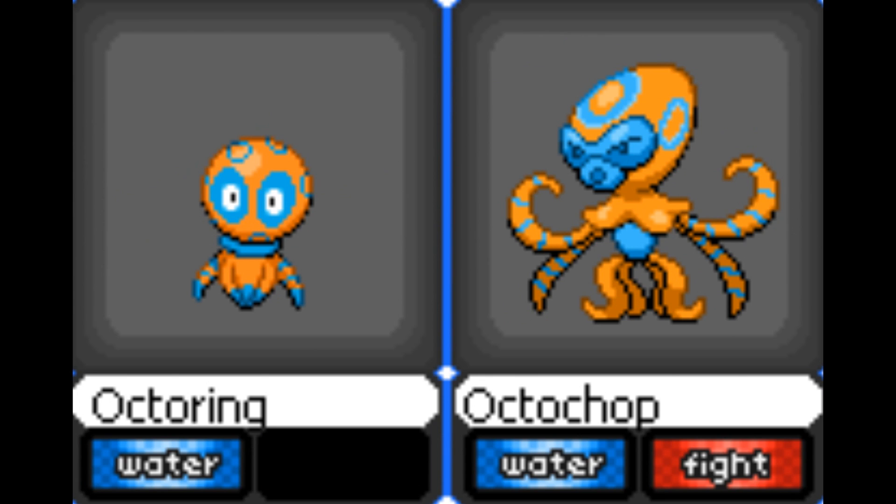Now moving on to Octa Ring and Octo Chop — water and water fighting type. I really like the designs for Octa Ring. Obviously we've had an octopus before — Remoraid evolves into one. But Octa Ring and Octo Chop look really cool. Water fighting — we've had that with Poliwrath — but it's pretty original. I'd be happy to see that in the game, though again it's another water type, so maybe really too many water types in this dex.